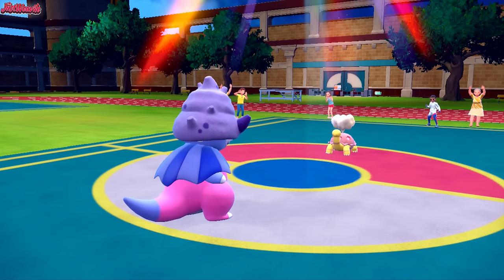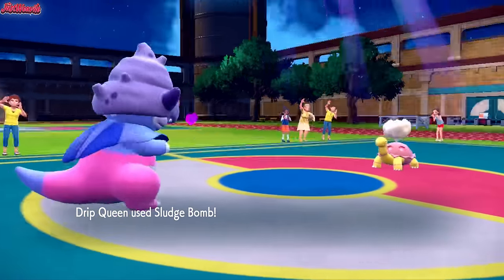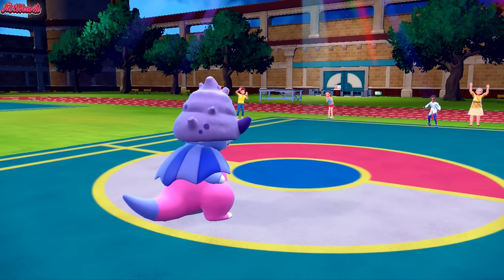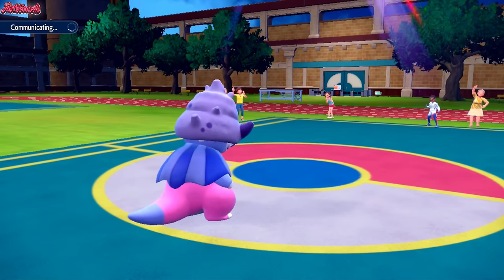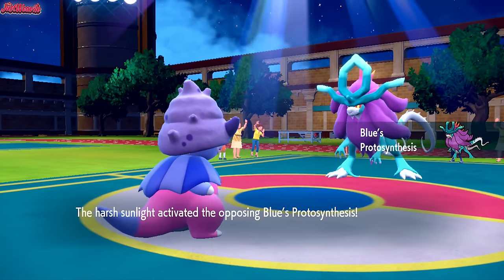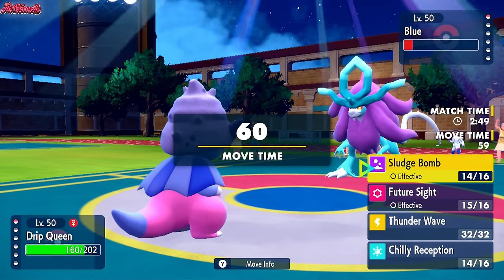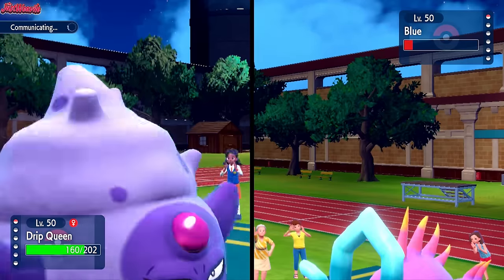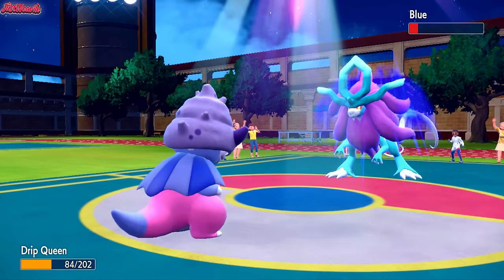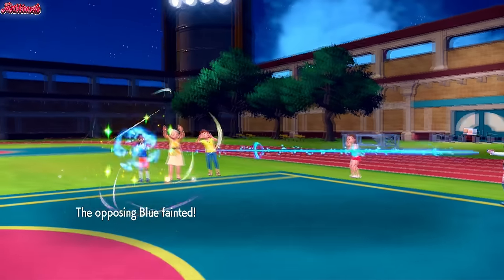We can definitely win this with Slowking right now — it's going to be a really close game. Sludge Bomb comes through — down goes Tony the Torkoal. So with that out of the way, we just have a 1v1 situation with Slowking and Walking Wake. Stealth Rocks dig in, Protosynthesis boosts its Speed — but that's actually fine now. We go for a Sludge Bomb and we win the game — they go for Draco instead, which does a lot of damage, but Sludge Bomb comes through either way. We won that one!